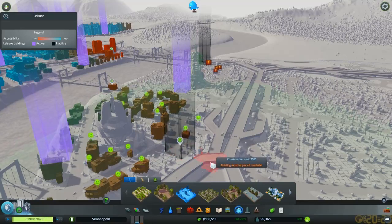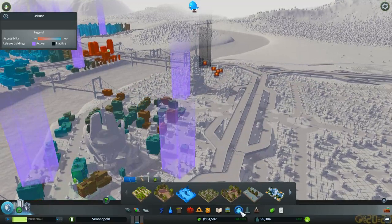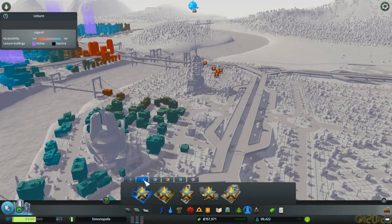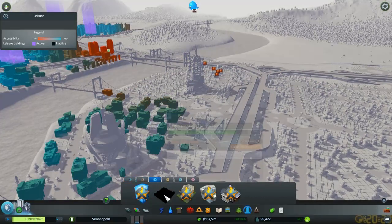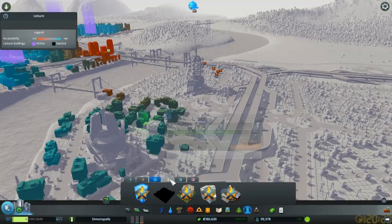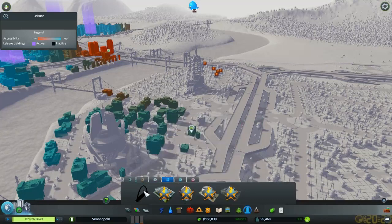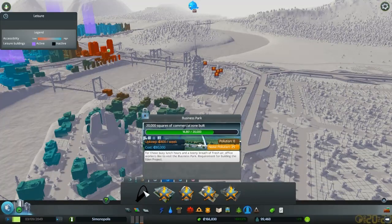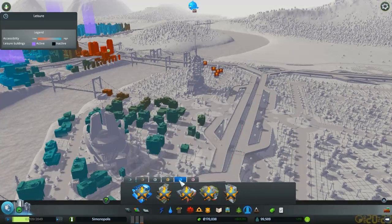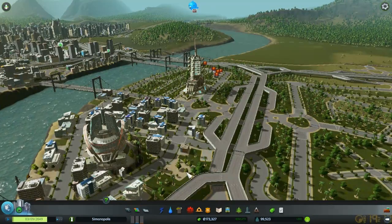Let me just put more parks in — have a park. So we need to unlock: 10,000 squares of office zone built, and we're three quarters of the way there. And 20,000 commercial zone built — we're almost three quarters of the way there. So we need commercial and offices. Basically we just need to expand the city some more.